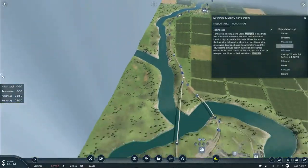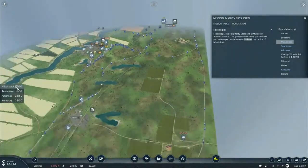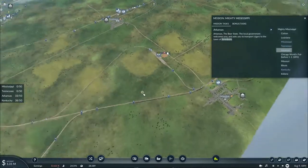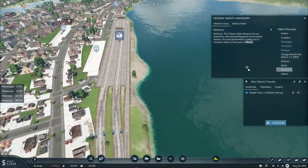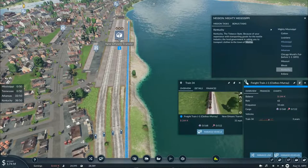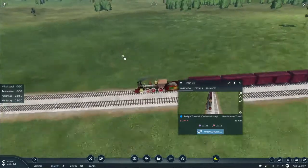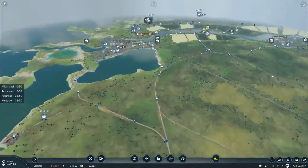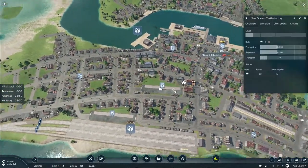Tennessee is still going — wine is on the way, machinery will soon be on the way, cigars will soon be delivered, and clothing will soon be delivered, as the train makes its way back up the line towards the factory. Hopefully we'll start producing more clothing.